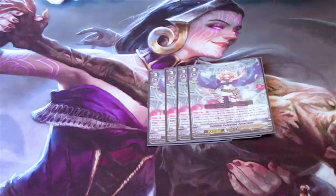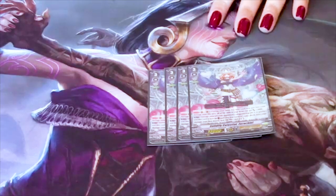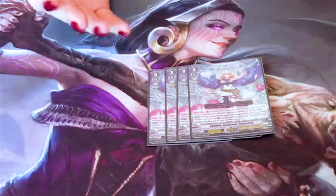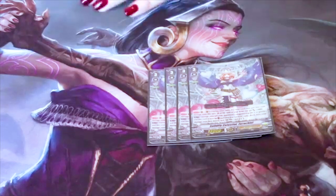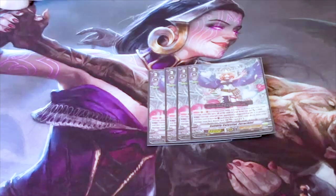Zerachial — what a fantastic card. What makes her so cool in this deck is that when she's in the damage zone face-up, you can ride on top of whatever other grade 3 you have. Doing that makes the Feather Hospital play really easy to accomplish. She also has a continuous effect where if there is a change in the damage zone, the front row gains 3k.